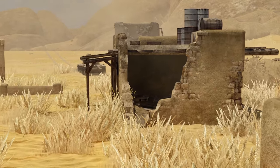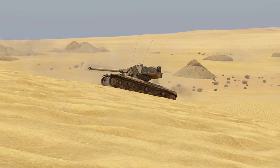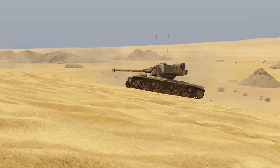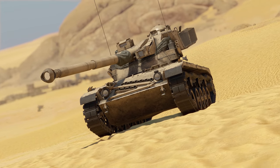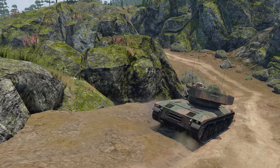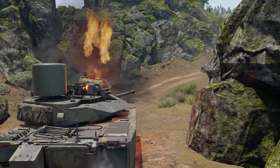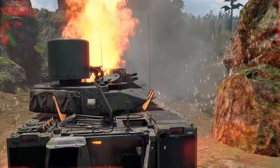This tank performs great on large open swaths of space. Keep in mind the modest depression angles and choose your position accordingly. Once you find a good one, find an enemy with your thermals, check the distance with the laser rangefinder for the computer to calculate the offset, and point your crosshair right at them. The first 13 rounds can be launched every 4 seconds — pretty hard to dodge that kind of APFSDS spray.